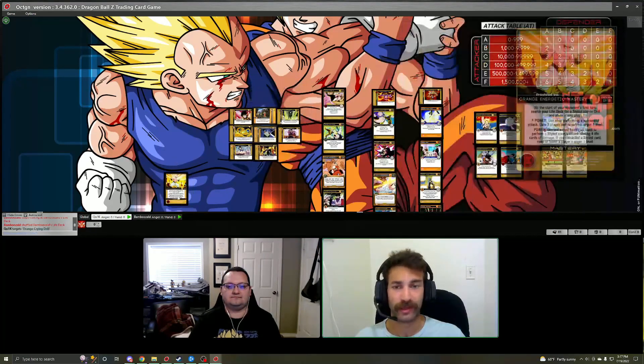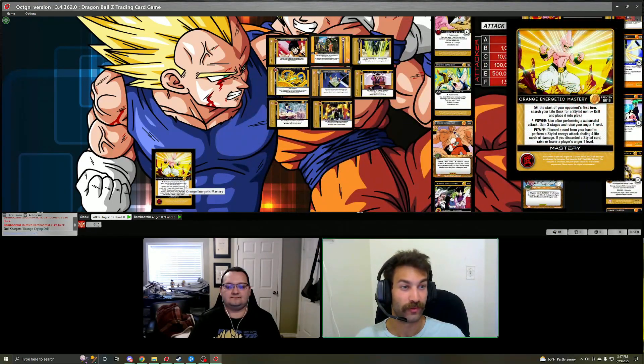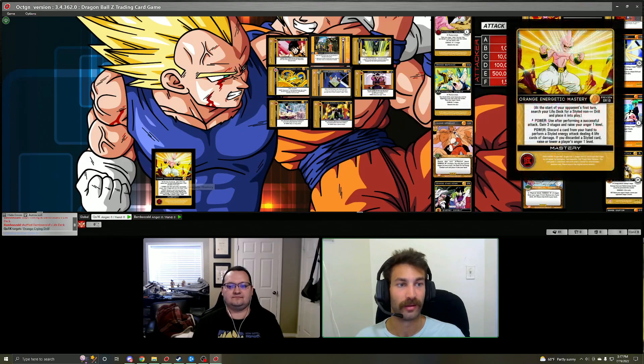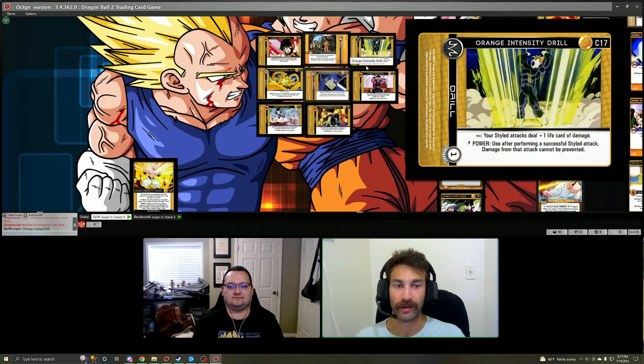What's really nice is your mastery makes a styled energy attack for four life cards, so with Intensity Drill out you're going to be dealing five — you'll hit that critical damage threshold. At any point should you need to do critical damage, you can always discard a card from your hand to potentially deal a critical damage attack on the mastery. Really, really powerful.